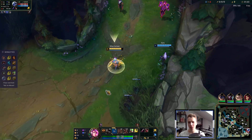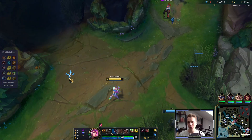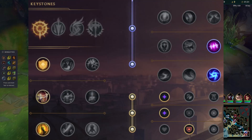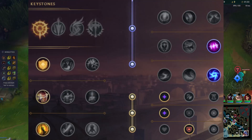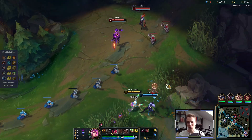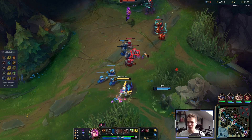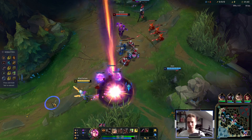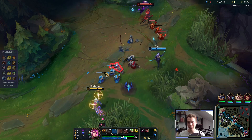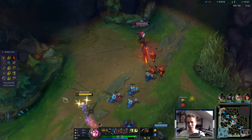Miss Fortune has a very fast and efficient three-strike combo with auto Q auto for lots of burst damage. We're combining that with Press the Attack, Blade of the Ruined King, and Kraken Slayer to get the most mileage out of this as possible, then we transition into a more classic crit build. It's a very nice build to play if you're in a game where you can't really ult — and in this game we certainly can't because the enemy has a Yasuo.